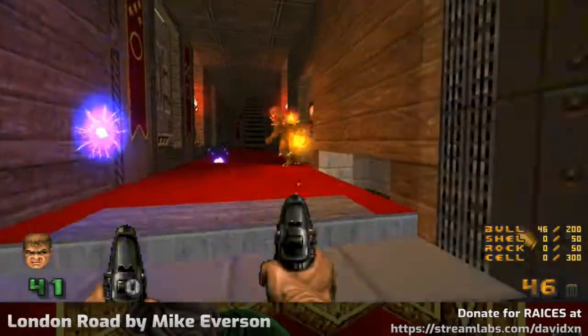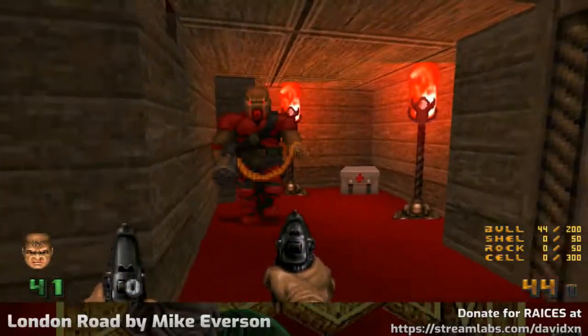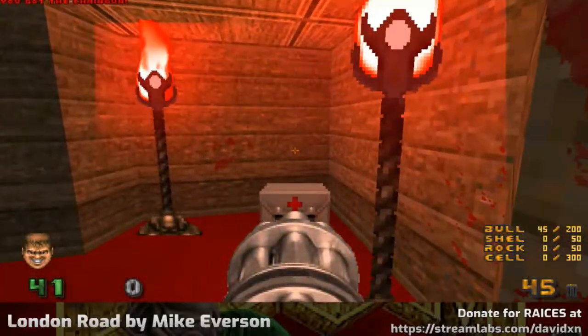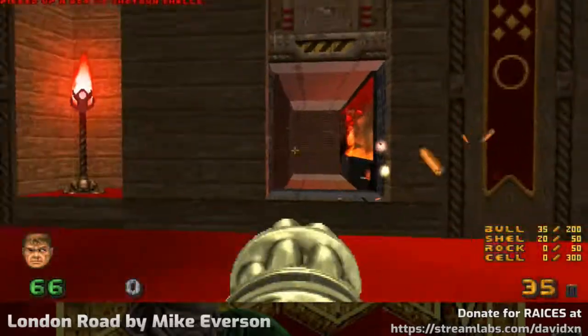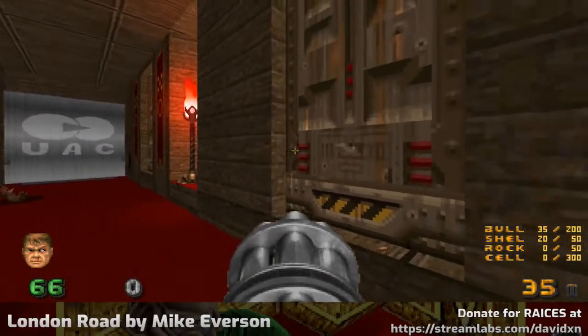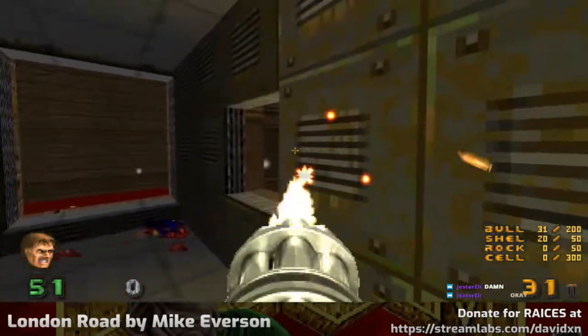I've been unlucky with my shotgun! That's possibly the worst outcome I could have had, because having a demon take three shots and then an imp take two is a big run of bad luck. The physics engine worked overtime there, didn't it?